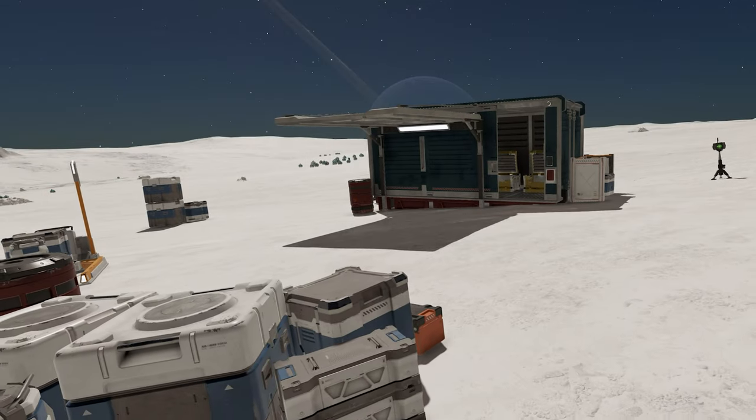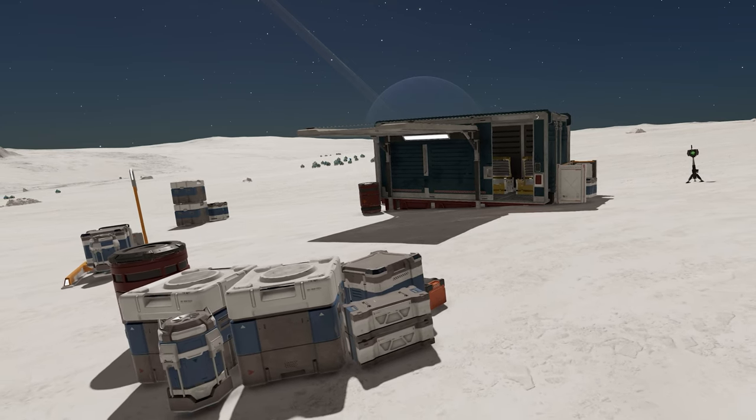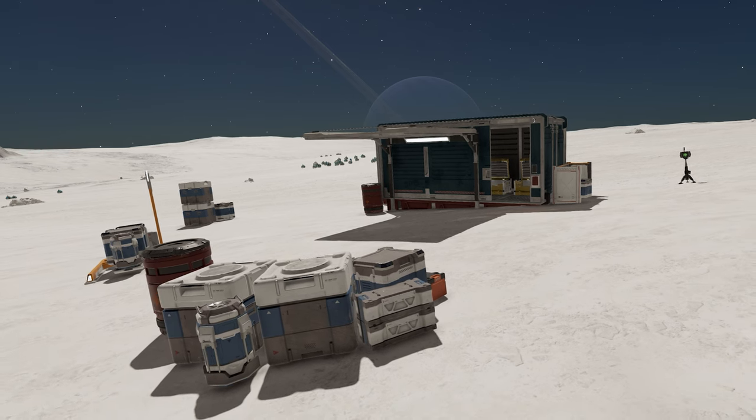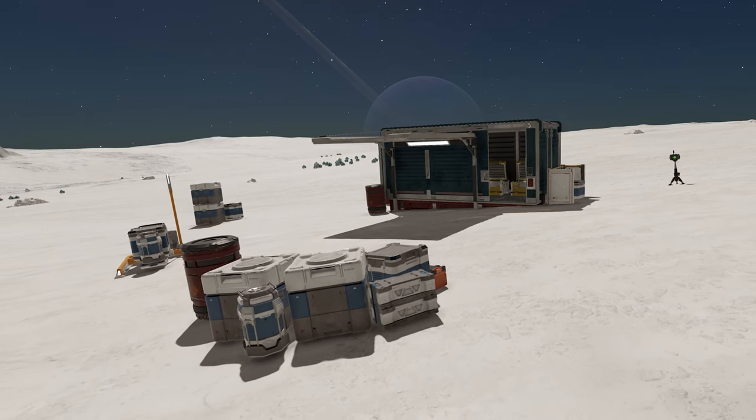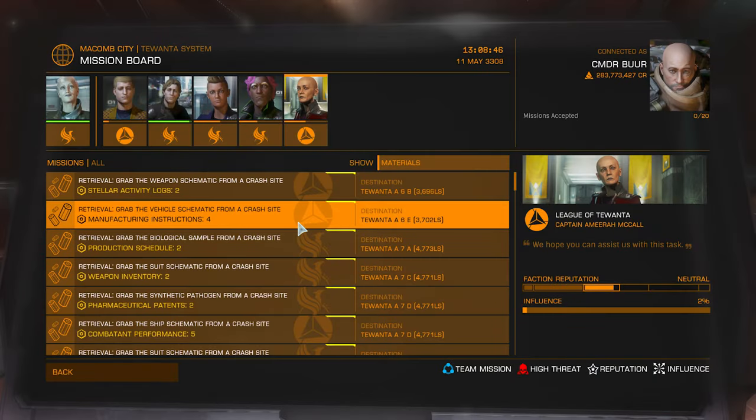Once you've checked the NPC mission givers, head to a terminal and open up the mission board. Go to the 'all' tab, then immediately go to the filter at the top of the screen and change it from 'all choices' to 'materials'. Doing so will highlight on the missions any materials given as a reward for completing them. Scroll through the available missions and choose any that you feel you can complete and that reward materials you need. Go to as many starports or spaceports in a system as you can and hoover up as many missions as you're able for the time you have available.